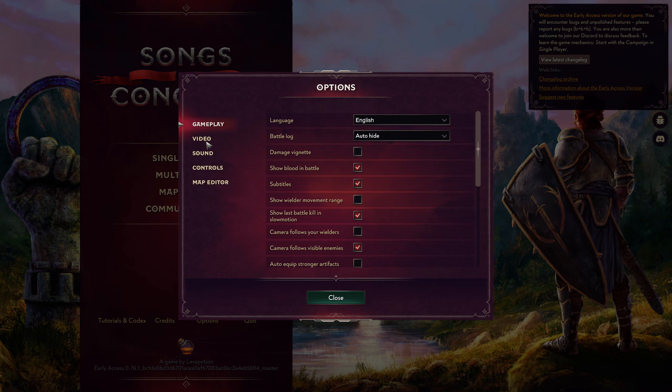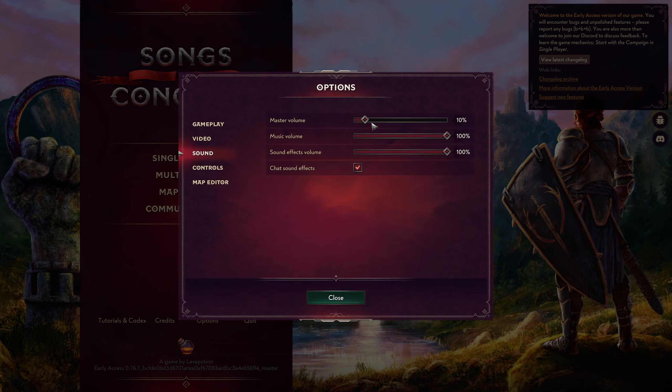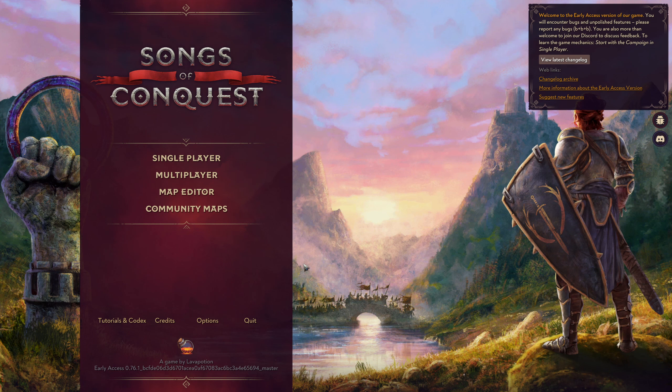The first thing I want to point out is not under game, player, or video, but actually the sound. You'll see I have the master volume set to 10% right now. I'm going to show you what this was like when I first started up the game — please, if you are headphone wearers, brace yourselves. I cannot hear myself speak. I do not understand why the music volume starts out quite this loud. It is ridiculous. The music, while beautiful in this game, is extremely loud and very in-your-face.